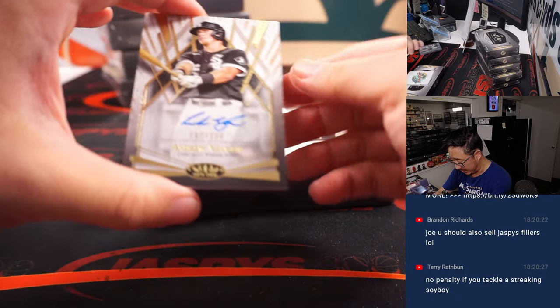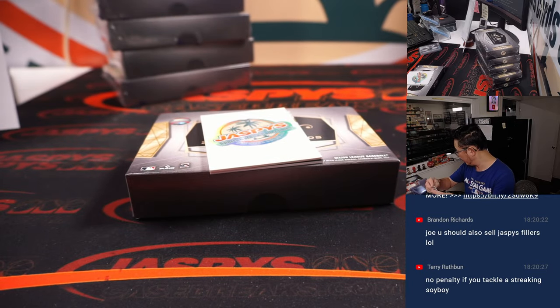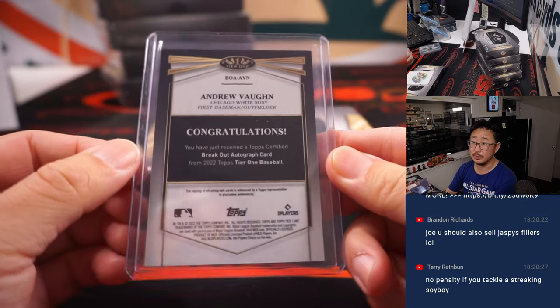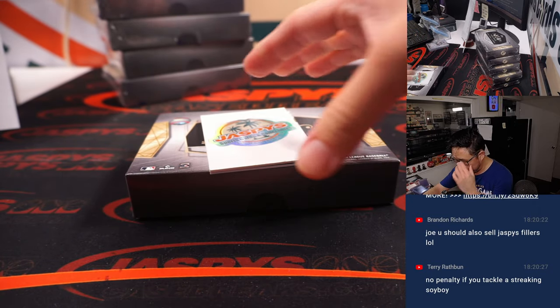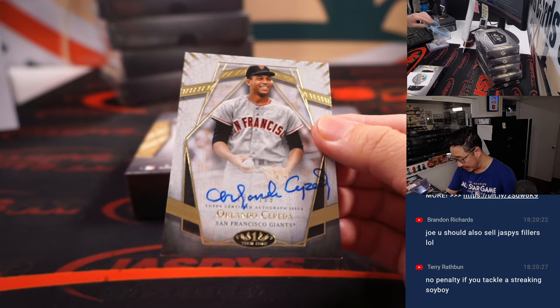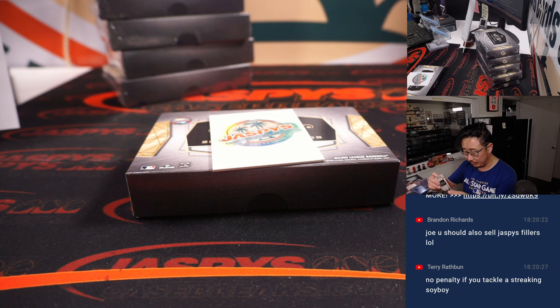There's Andrew Vaughn, 62 out of 199, White Sox — another team I thought would do a lot better this year. Al with the White Sox. And there's Orlando Cepeda for the Giants, that's out of 199 — old school Giant for Diego.